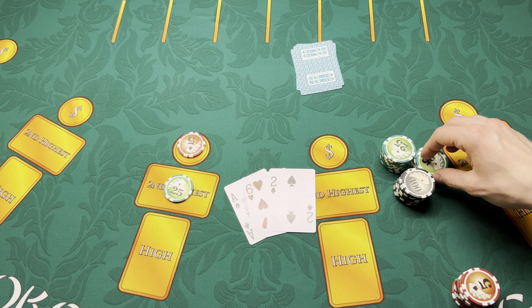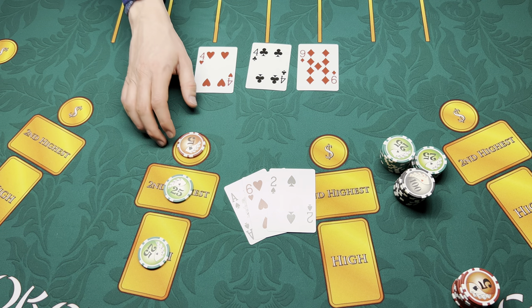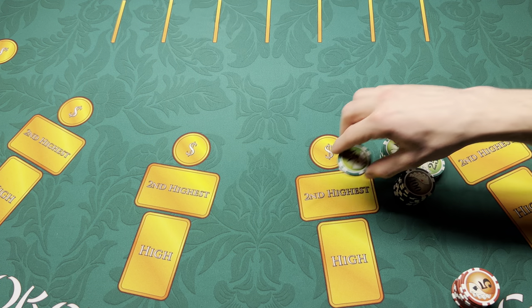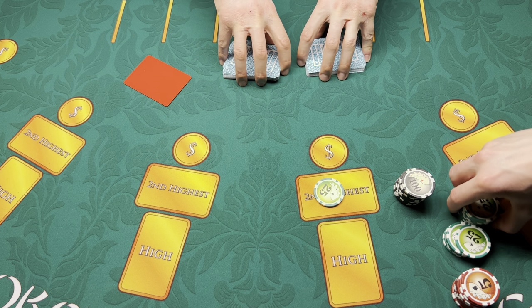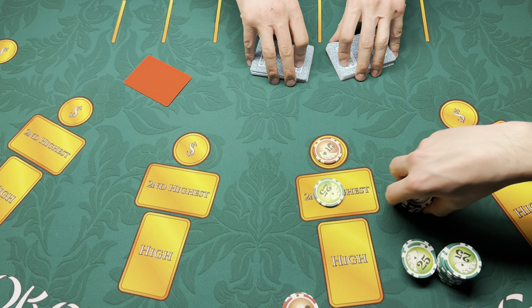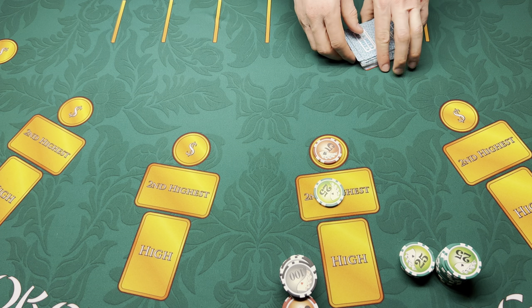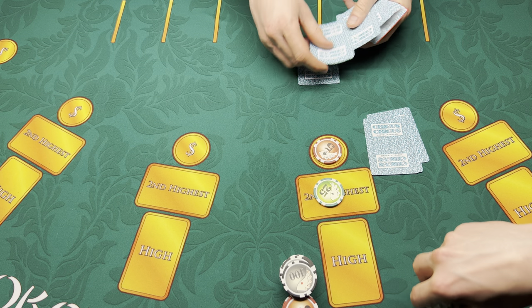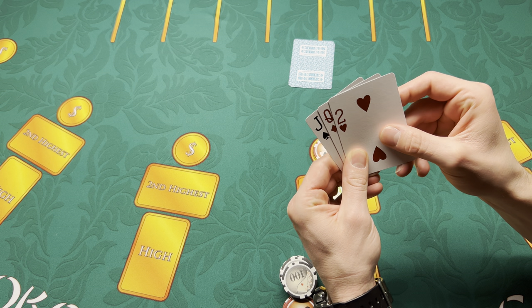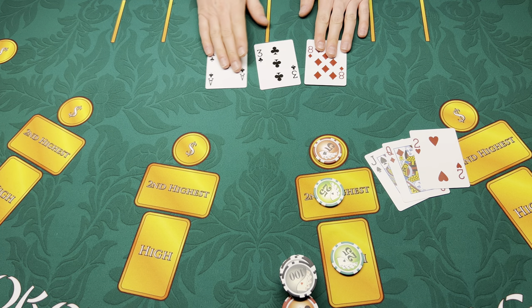Not a bad hand, play it. Okay, the dealer comes in with a pair. Queen and a jack — not a bad hand, play it. Not good enough.